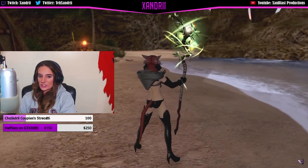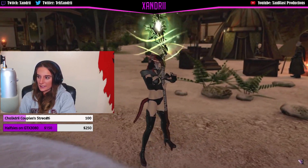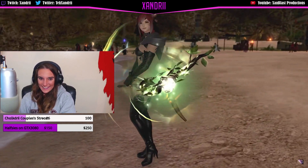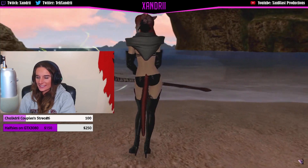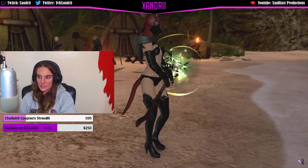Now the White Mage stick looks a bit better — it's not just a stick, that's a lot better than it was. And Samurai — I like Gunbreaker the way it is, but I think it would have been fine as a DPS as well.